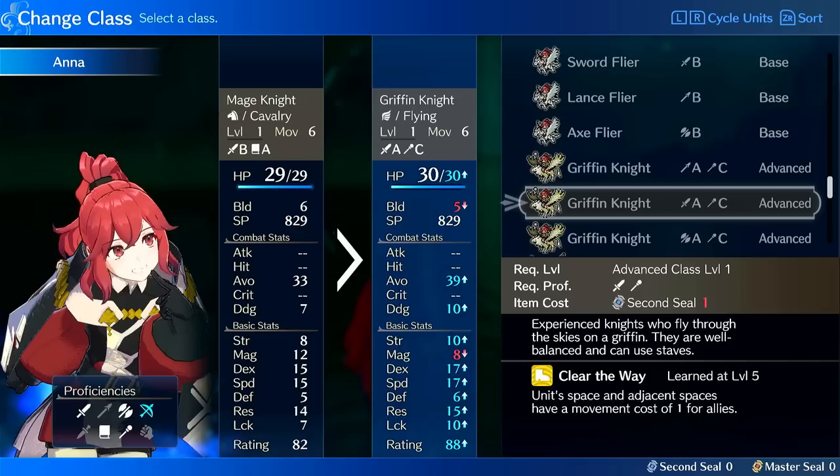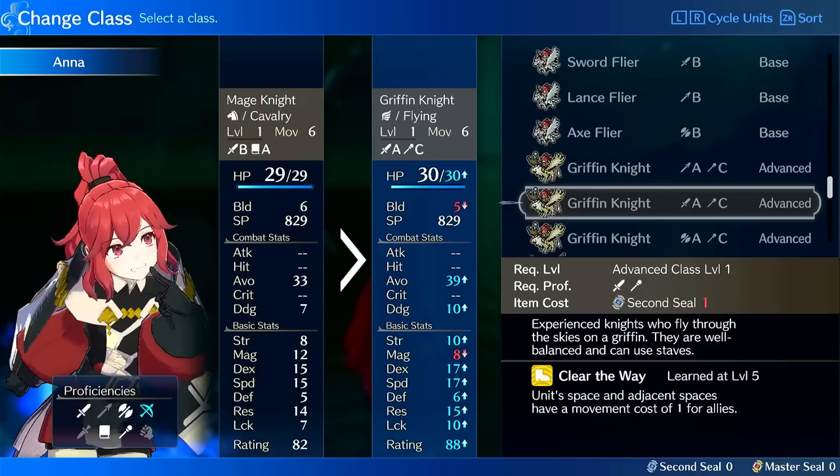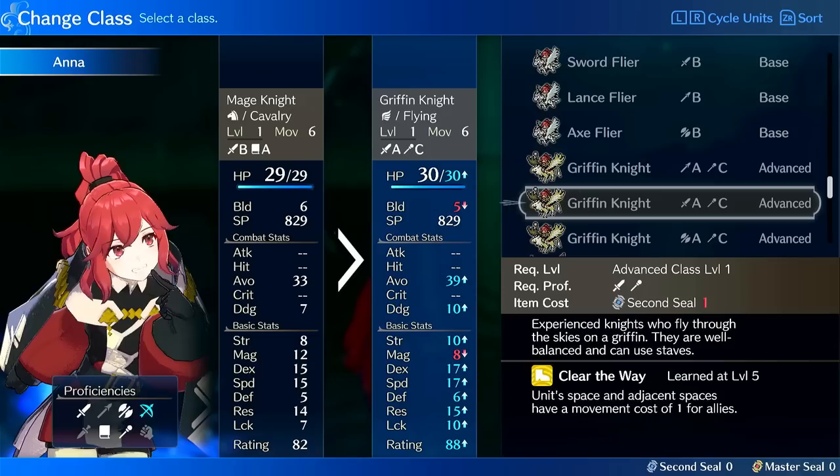You could also put her on Gryphon Knight — the idea being she becomes an 11 Sword Gryphon Knight, and honestly this sounds like a lot of fun. The only downside is it has the worst starting magic, which would be at 8. However, on Gryphon Knight she would have 65% magic growth, which is pretty decent — she'd still end up becoming relevant. It also has 15% luck growth. She would have 70% speed growth, 60% luck, and 65% Dex, so she'd be very accurate and very fast.